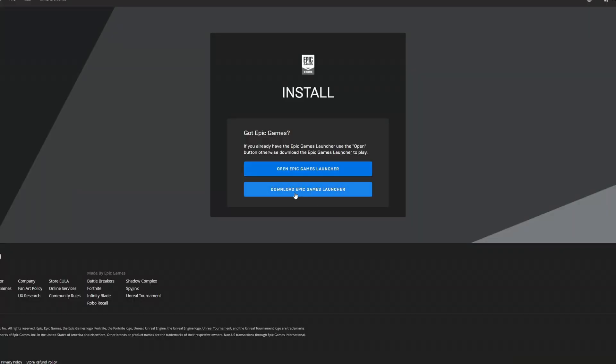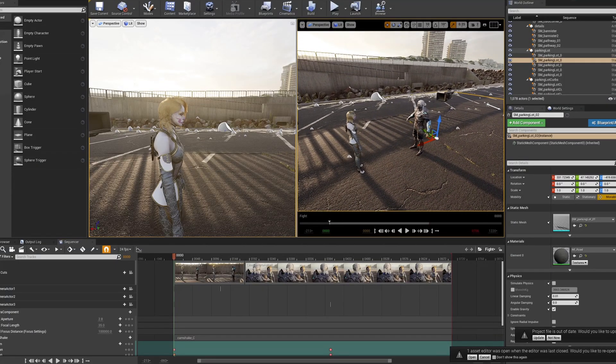So you want to learn Unreal Engine 4, but the majority of videos out there are for video game creation — maybe I can help with that. I just created a beginner's course on how to make a movie inside Unreal Engine 4. In an hour and 40 minutes, I'll teach you how to install Unreal Engine 4 and create your very first CG animation. Unreal Engine is the future and this video is the perfect introduction to it.